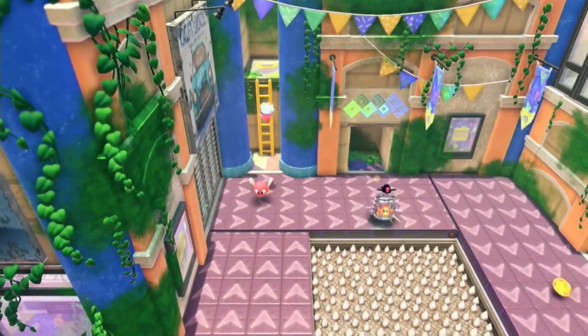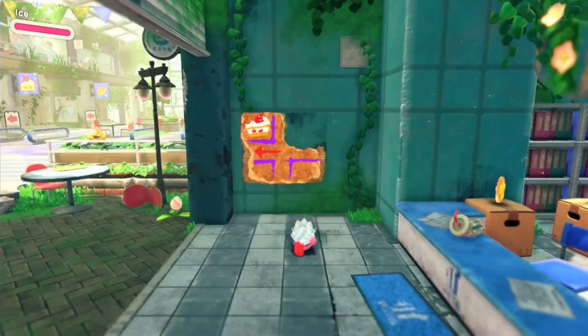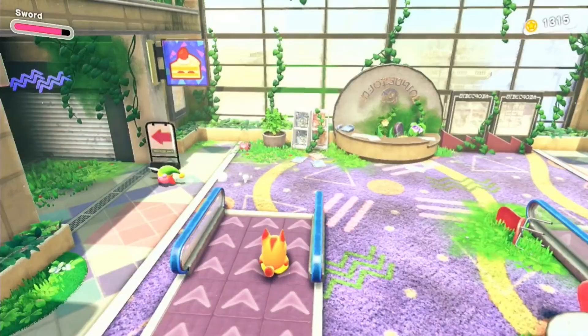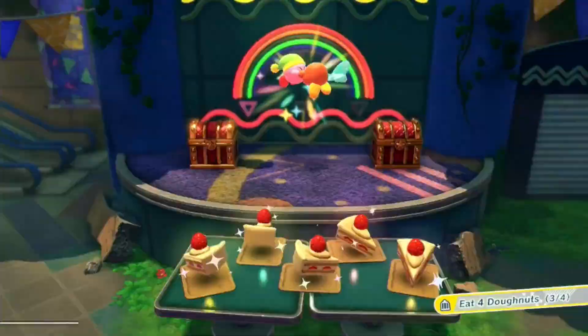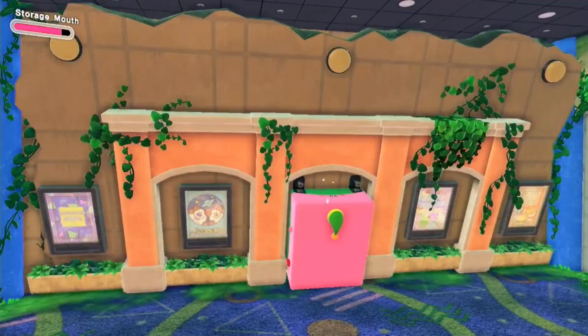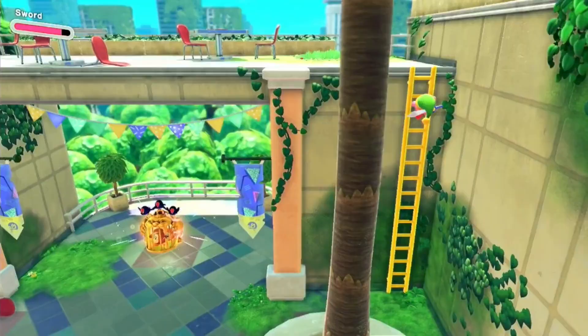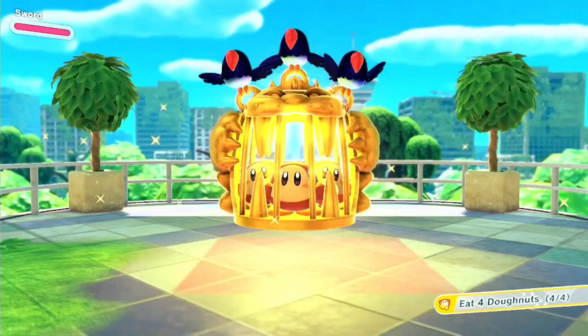The bottom corner has some glitter — hit it to reveal a trail of money and the second donut. The next correct path is the top left one with the cake, across from the ice cream. This path gives you another Waddle Dee. The left tables have glitter and touching it spawns the third donut. Bring the wall down and be rewarded with the achievement for not getting lost. Climb the ladder to find the last donut, then drop down and clear the stage.